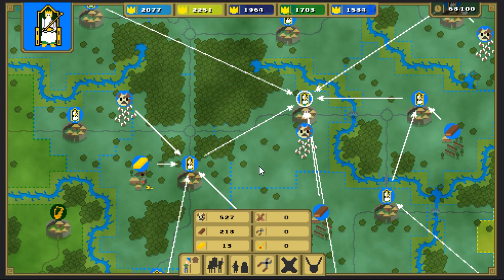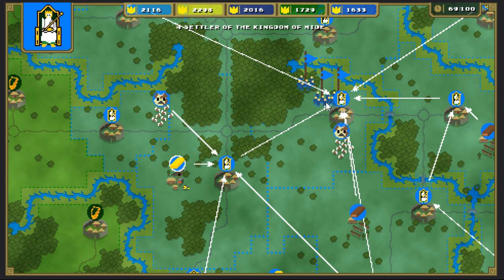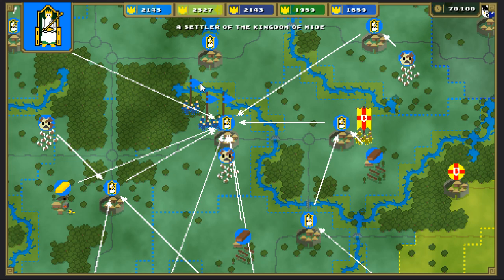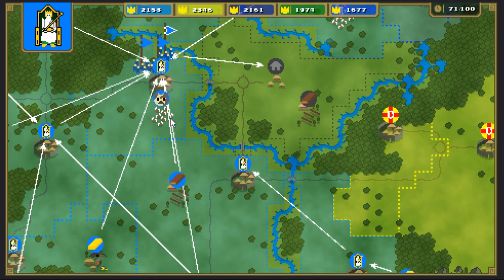Send them over here and then back over this way, and make a couple of warriors just to have them around. We need more gold — where's my gold at? Come in here. I need the gold now, so we're going to forego the points. We're at turn 70 already. That town's about to go. I'm going to take it back because we've got settlers hanging by here.